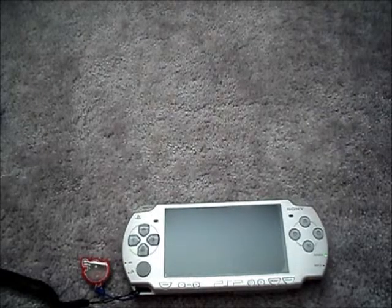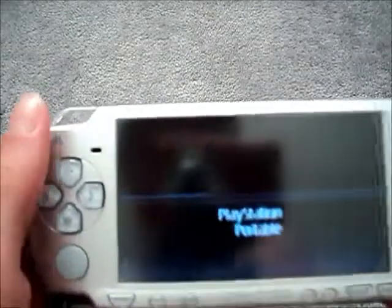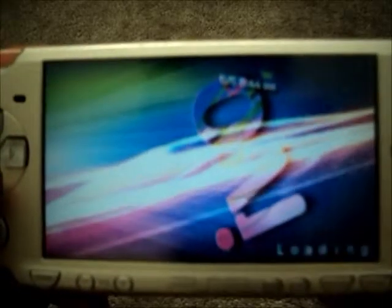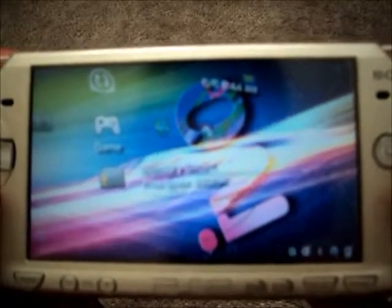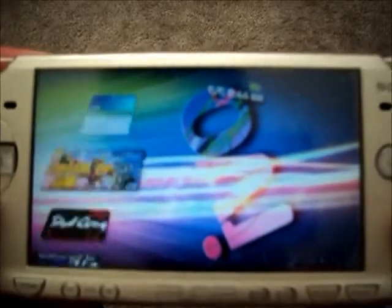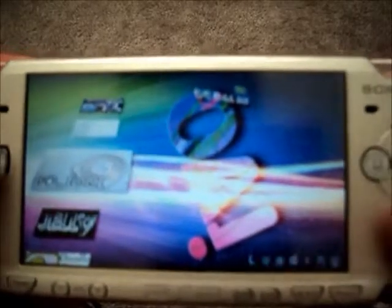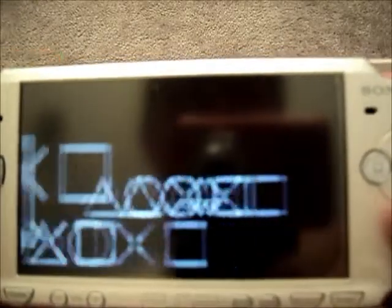My camera ran out of battery, so I just got out of the ISO tool after it finished and turned off my PSP, then turned it back on. I'm going to show you what you would do if you have official firmware — after you convert to a CSO, if you have official firmware, you're also going to have to do this next step.